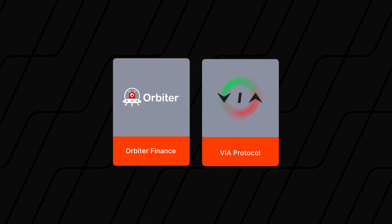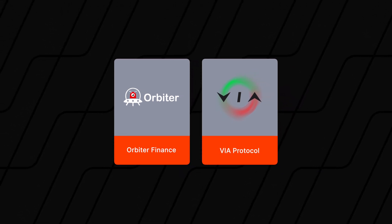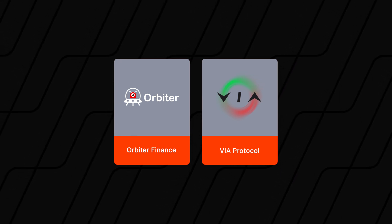Now let's go hunt. This video will demonstrate how you can be eligible for two airdrops: one is Orbiter Finance, and the next will be Via Protocol. Even if you are familiar with these platforms, you should double check our list to take advantage of some critical steps.